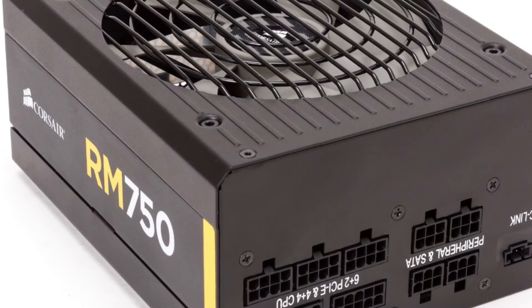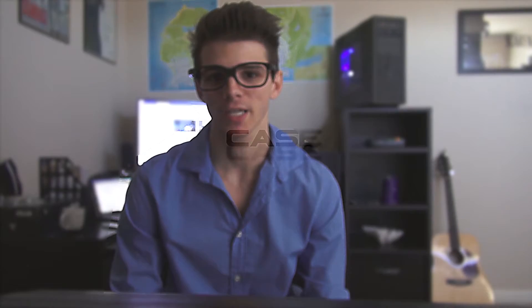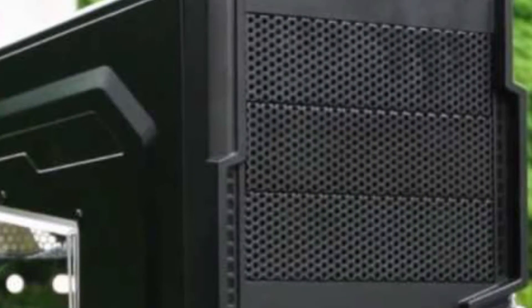For the power supply unit, we went with a Corsair because it's guaranteed reliable. It's a 750 watt — there was a 650 watt cheaper, but the 750 was the same price so I went with the 750. The case is very cheap — a Thermaltake Commander. I picked a model to keep us under $1,500, but you can pick whichever you want. I like it because it's breathable, looks vicious, has a Star Trooper look, it's black, and it's 30 bucks with a mail-in rebate.